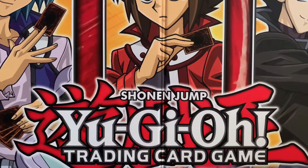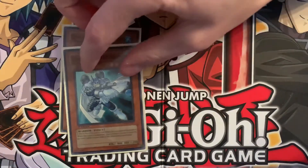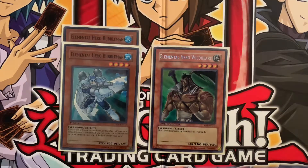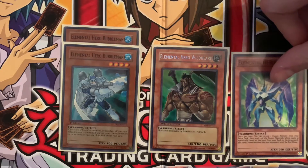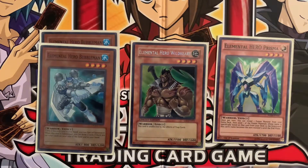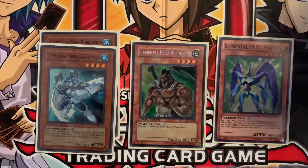Some of the other important pieces of the deck: we have two Elemental Hero Bubbleman, an Elemental Hero Wild Heart — just one of them — as well as a Prisma. Originally we were going to add in a second copy of Wild Heart, possibly even a second copy of Blade Edge and Necro Shade. But with that Prisma, it helps facilitate a lot of those Fusions. The main strategy of this deck is to get those Fusions out, so Prisma really works perfectly for the deck.